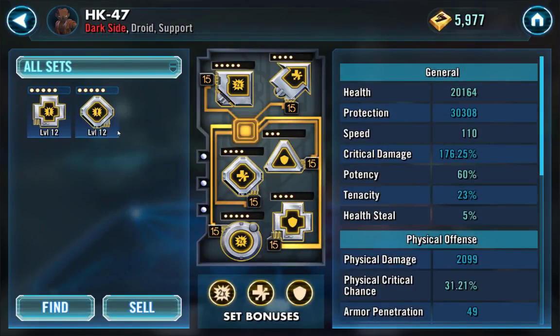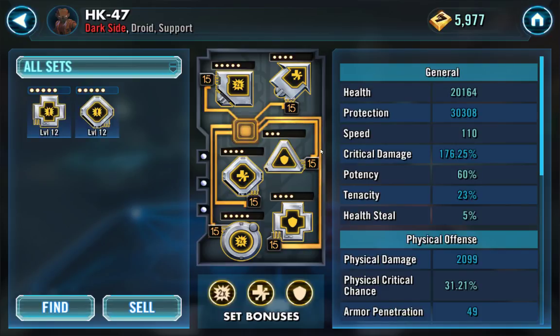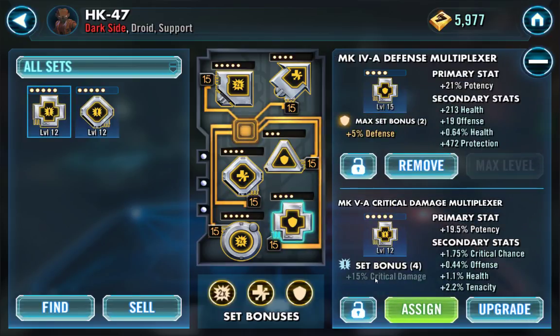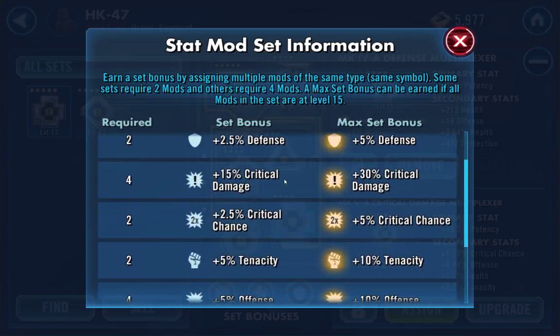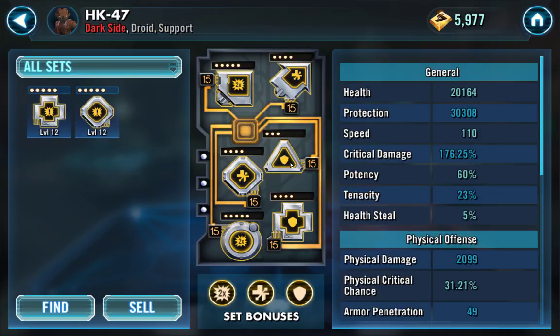His mods are definitely a work in progress — I've been farming mods like crazy but I seem to have the worst luck. Let's go through his stats. Since he hit gear 10, he's got 30,000 protection and 20,000 health — so 50k between the two, which is pretty awesome. His speed is only 110, which is incredibly slow. Critical damage hasn't changed since last time — it's 176.25%, strictly because of that 26.25% critical damage. Once I get the full four-piece set bonus all at level 15, we're going to get an additional 30% crit damage.